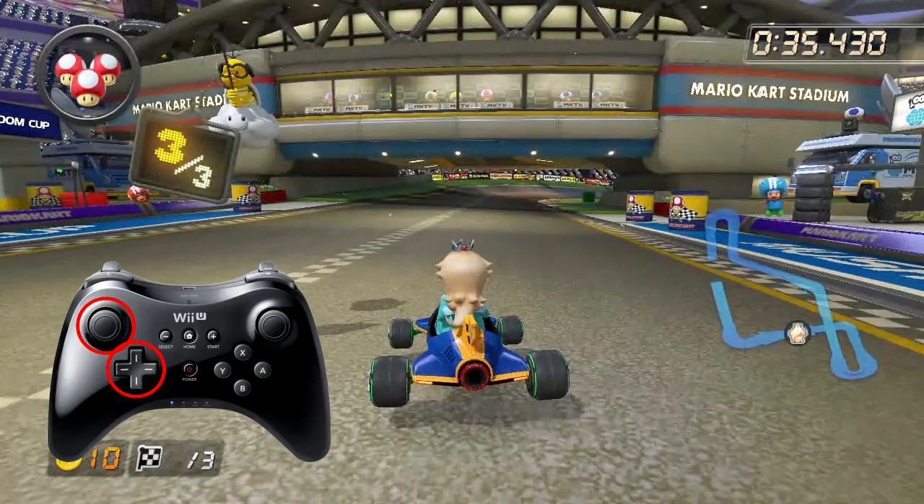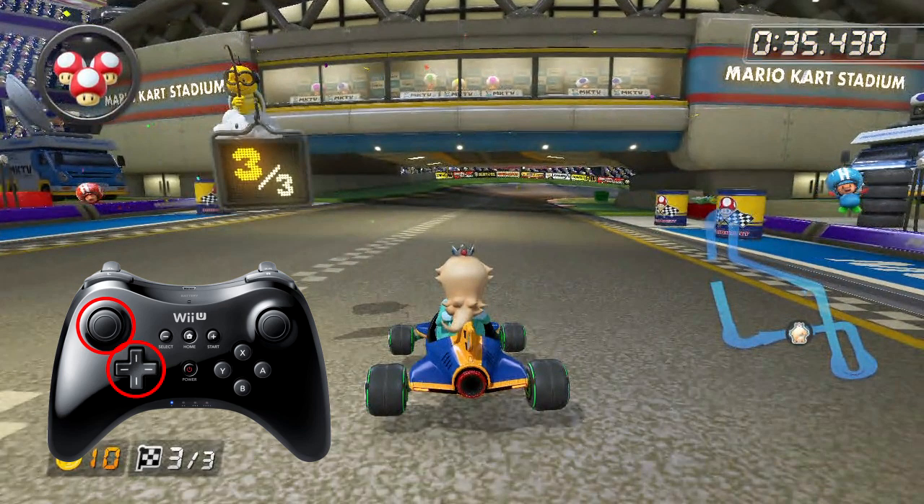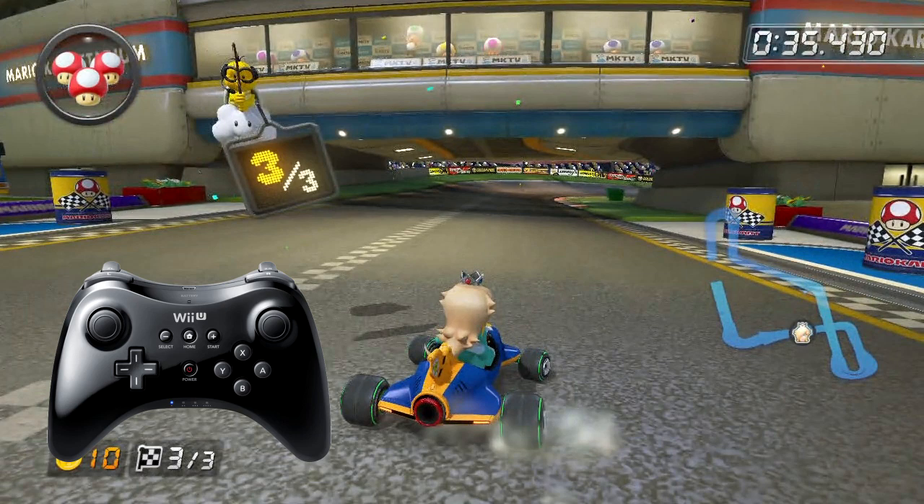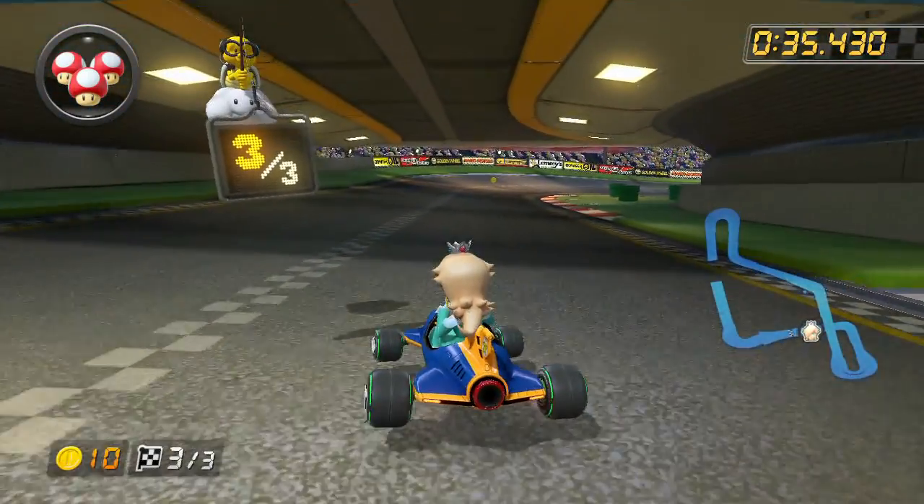While in the air, you are able to hit the direction you want to slide in at any point. But from my understanding, it's better to wait until just before you hit the ground before pressing any direction, because this will make you turn less and help you keep a straighter line. After pressing a direction, you must be holding R as you hit the ground. As soon as you land, hit or hold R again to jump back into the air and repeat the process.